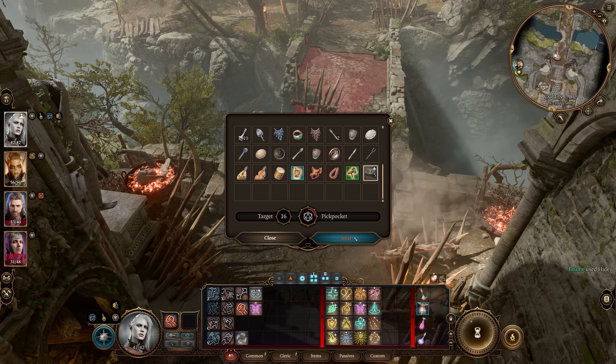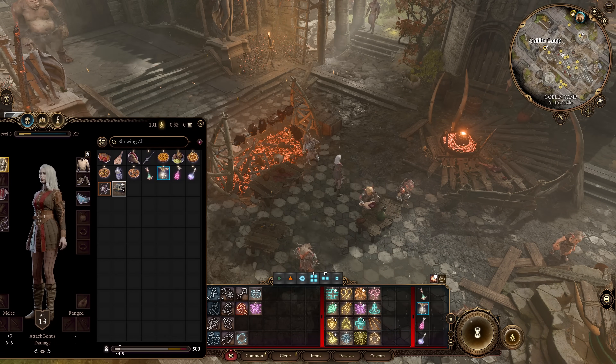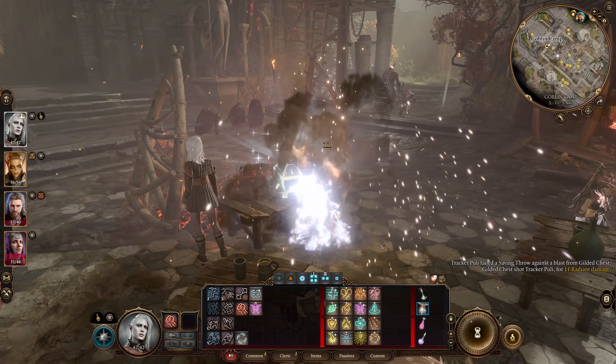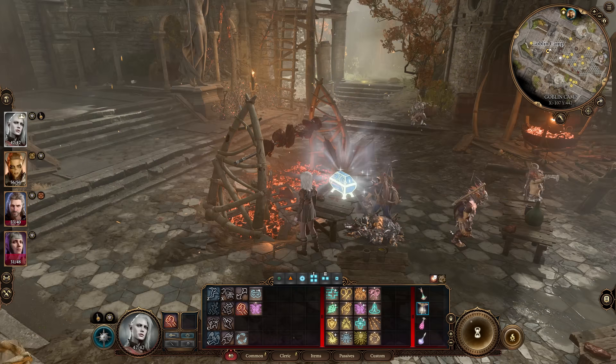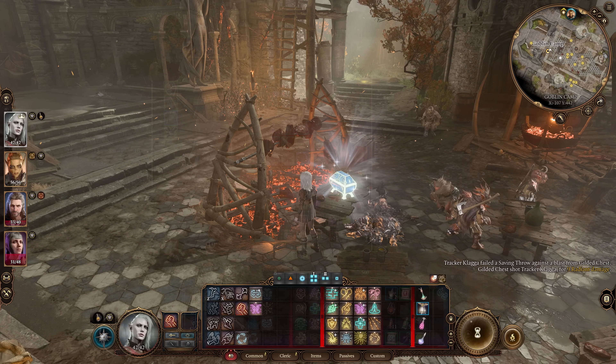Now that it's not your property, you can drop it right in the center of town and watch the fireworks as one by one they will try to pick it up and take damage. If any of them actually succeed the saving throw and survive, you can just move the chest a little bit and they're going to start trying to pick it up again.